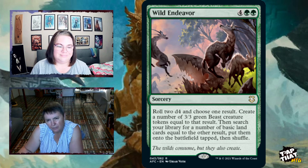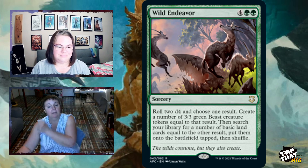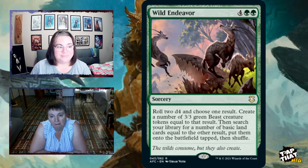Wild Endeavor, for four and two green, is a sorcery where you roll two d4 and choose one result: you create that many 3/3 green Beast creature tokens, then search your library for basic land cards equal to the other result and put them on the battlefield tapped. It's really handy, and rolling dice helps trigger your commander.